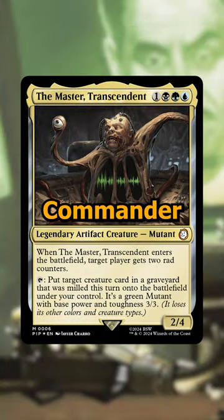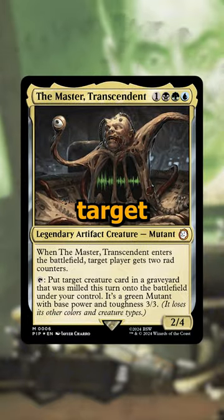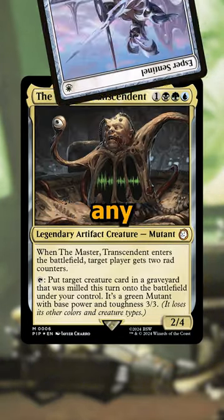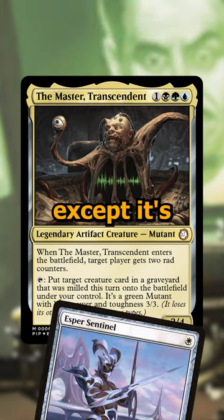This is a brand new commander from the Fallout Commander decks. It is a 4-cost black, green, and blue 2/4 that when it enters the battlefield, target player gets two rad counters. Then you can tap it to return a creature card from any graveyard that was milled this turn and put it onto the battlefield under your control, except it's a 3/3.